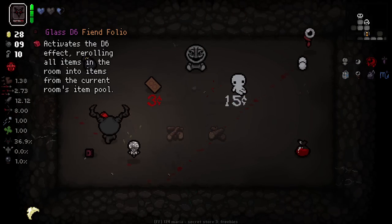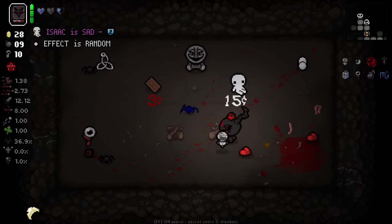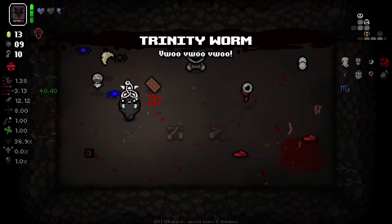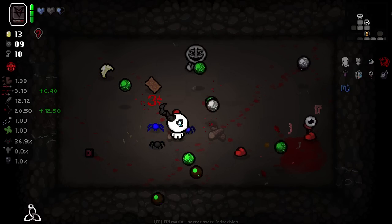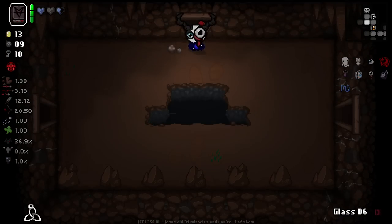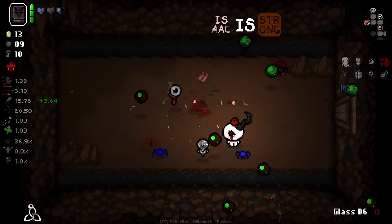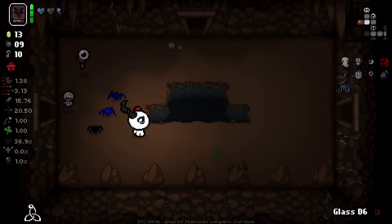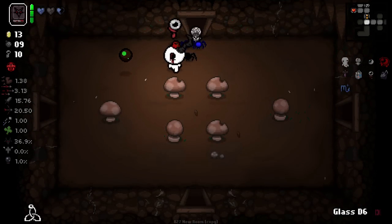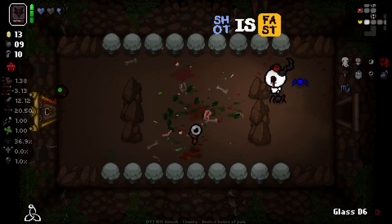We do have a glass D6, which is rather nice. We also have Isaac is Sad, which gives us a random effect to each room — it's pretty good actually. We could take this, which is quite wacky — it has our tears moving in very weird formation. I think I'm going to take it. It's a little risky and obviously makes our tears a bit wackier, but generally they still come out of your face in the right direction somewhat, and then have extra time flying around to hit extra stuff. It also gives us spectral.